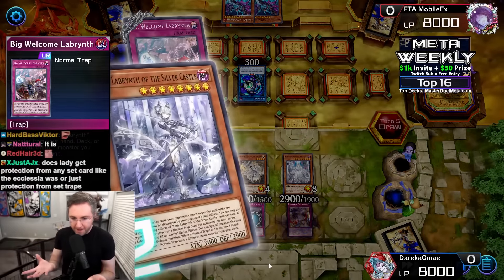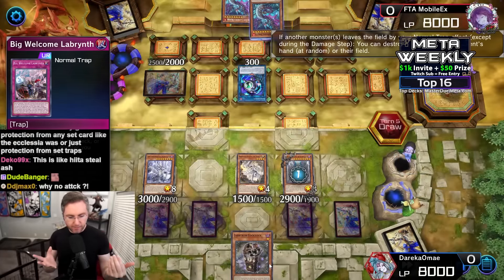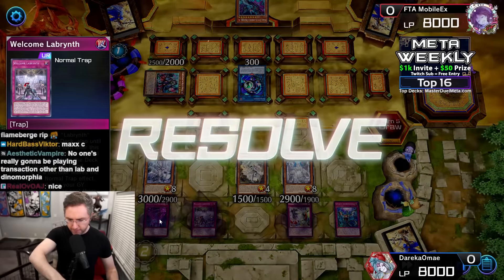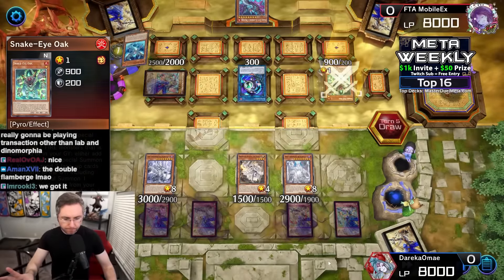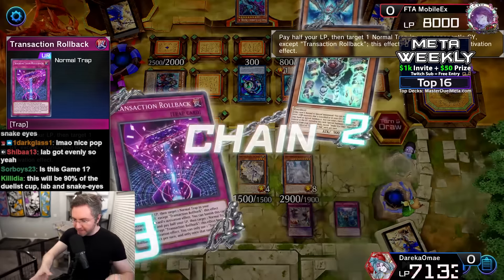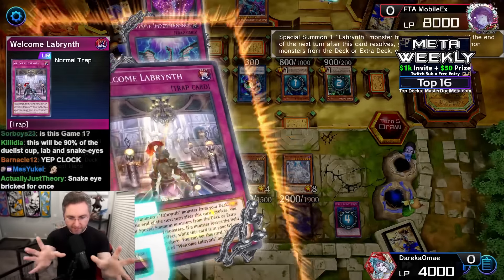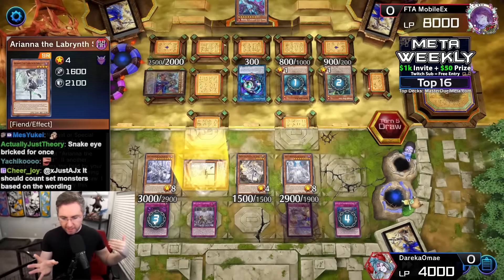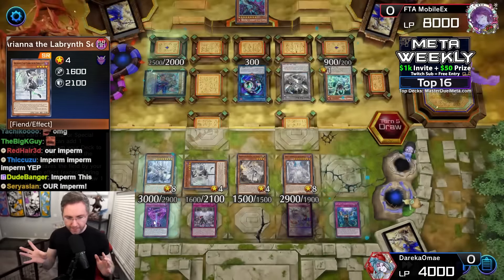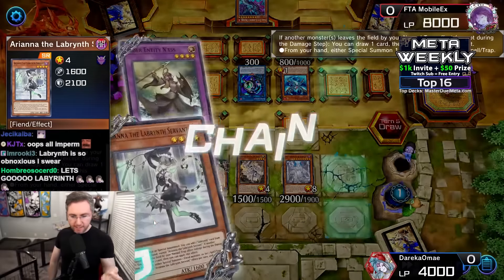Big Welcome Labyrinth — chain the clock. Labyrinth looks better than Snake Eyes in this match. Return the Clock — Clock will make the newly-set Imperm activatable, randomly popping Flame Burge from hand. Clock sent to grave, get ready for two fire monsters rebounding from the grave. This Imperm is activatable due to the Clock, and then Transaction Rollback copies the Impermanence from the opponent's graveyard — double Impermanence! Your Imperm and my Imperm against both of your monsters. Welcome Labyrinth welcoming Ariana onto the field, searching our deck for a Labyrinth card.